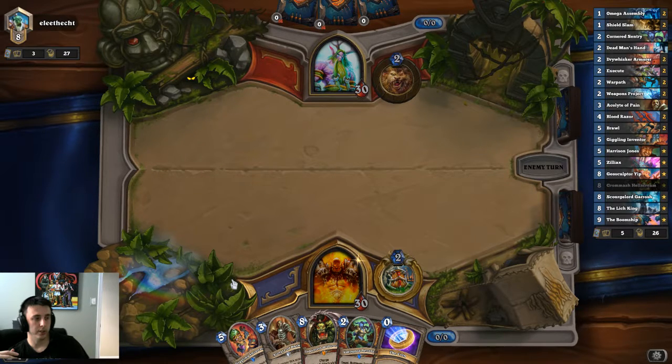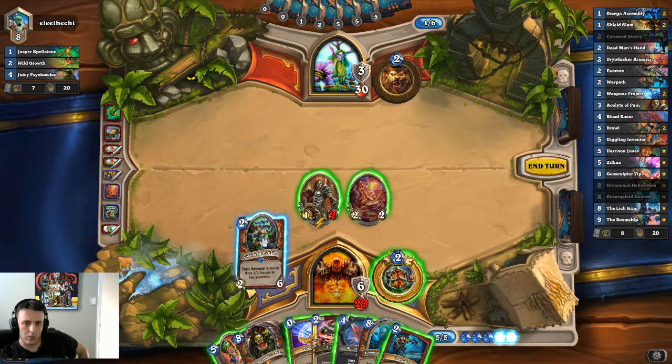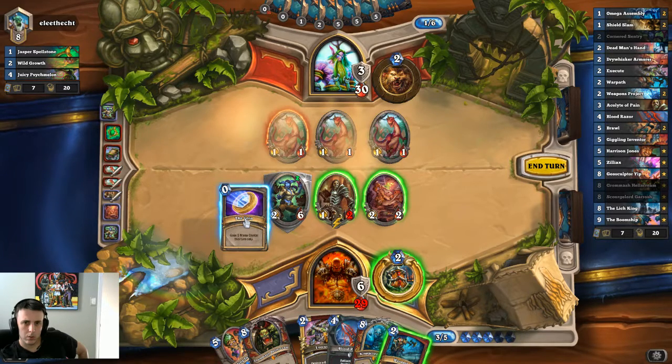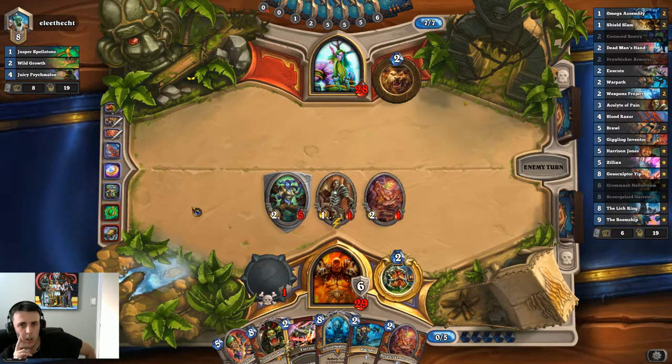Probably a swipe here. 7, 8, 9, and 10 cost minion from your deck — so he just got all his expensive stuff. Again, it could just be a weird taunt deck that hasn't hit anything yet. I don't want to spread my board too wide in case it's Spreading Plague.